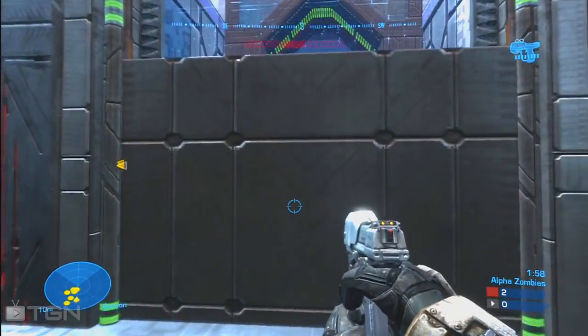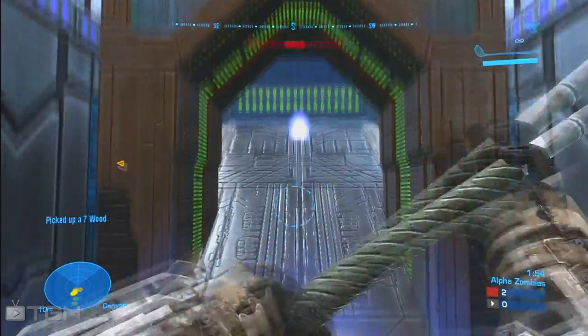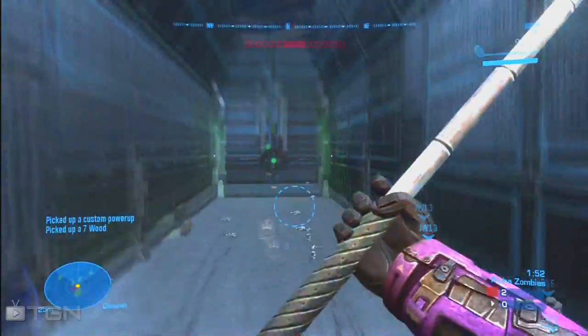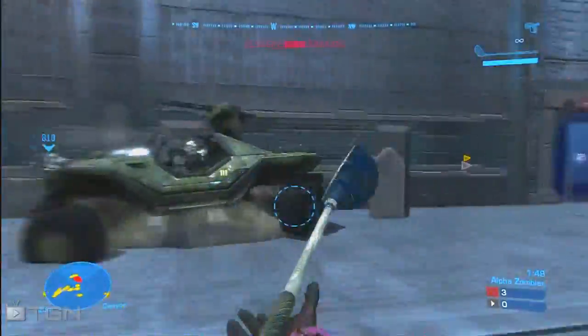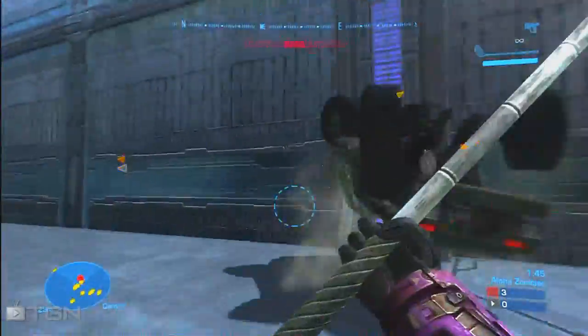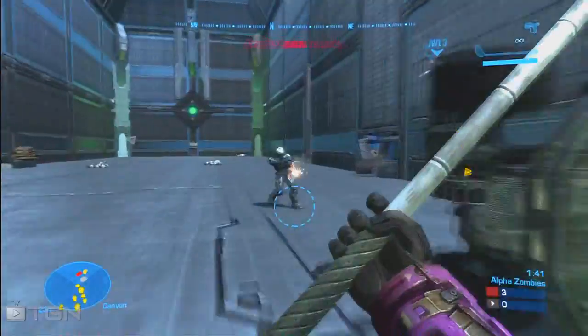Here I show myself jumping into the hole. Make sure you grab the gravity hammer before you exit, and then you can run around and kill the warthog driver. If y'all want to see any of the other episodes, the links will be in the description. Please subscribe and like this video — thanks everyone!